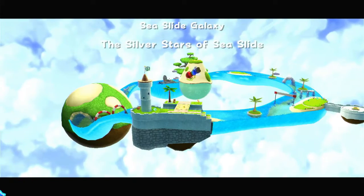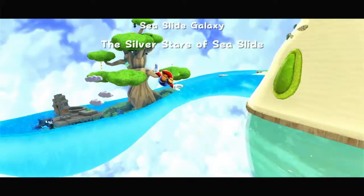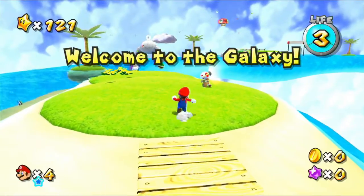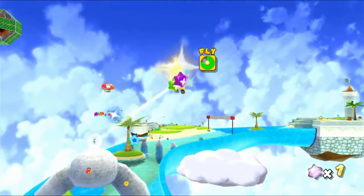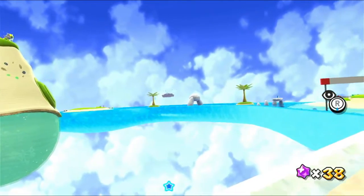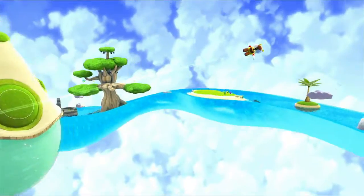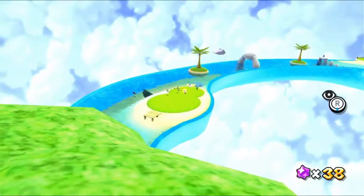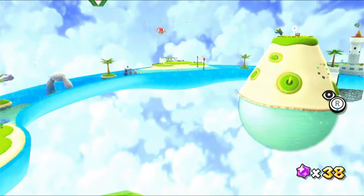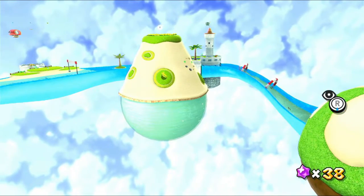In Super Mario Galaxy, there are a couple of levels that can be considered ocean or sea levels. But Seaside Galaxy is definitely the best one. It's really cool and it looks great. It's a whole ring of water around a central island in the middle, just floating there. It's such a cool concept for Mario Galaxy to have done. It's fairly fun in the game, and it's got some great stars to do.